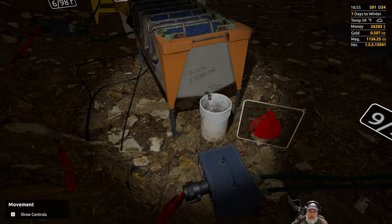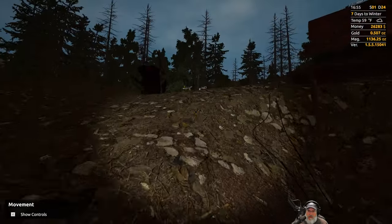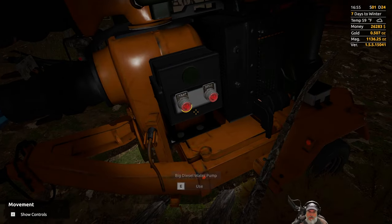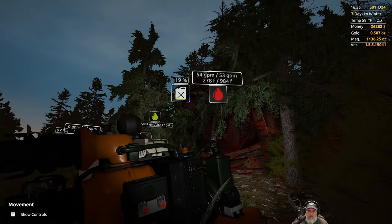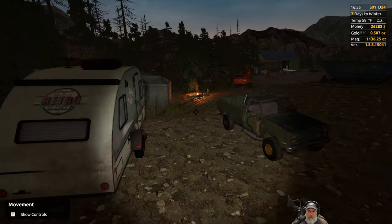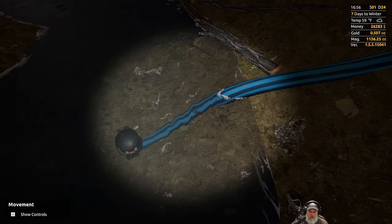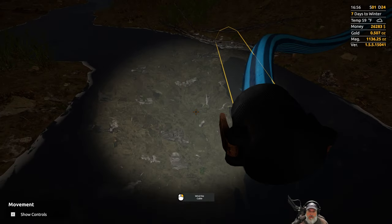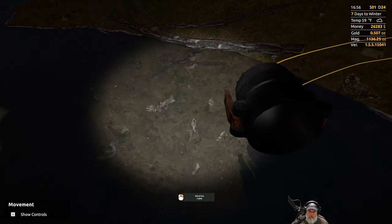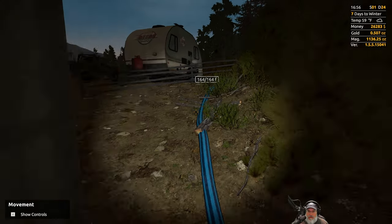What the heck is going on here? There's no water coming here — we didn't have the creek dry out did we? This must mean we don't have enough water. Sure looks like there's plenty of water in this creek. I don't think that's the problem — there's something else going on here.